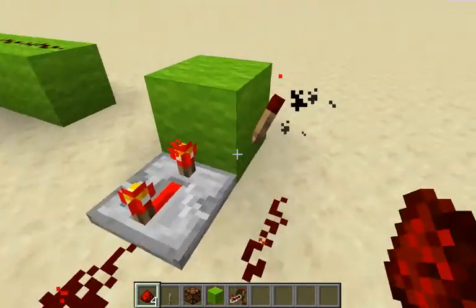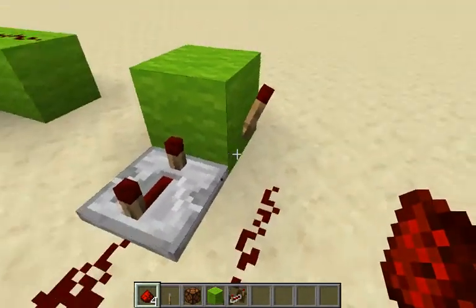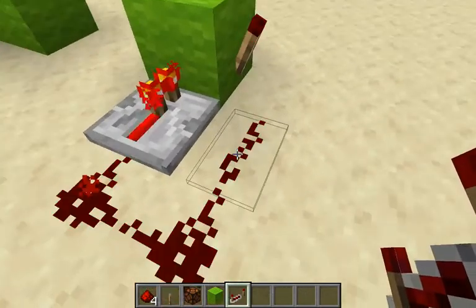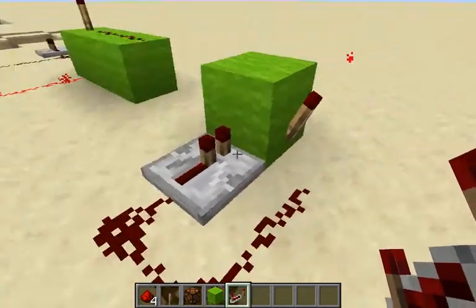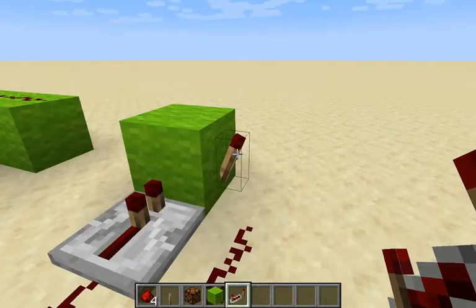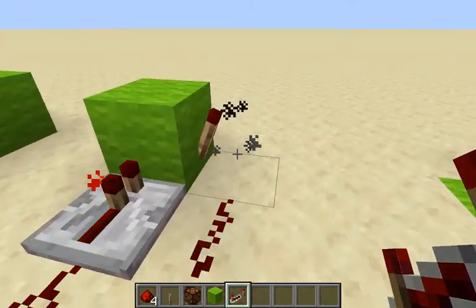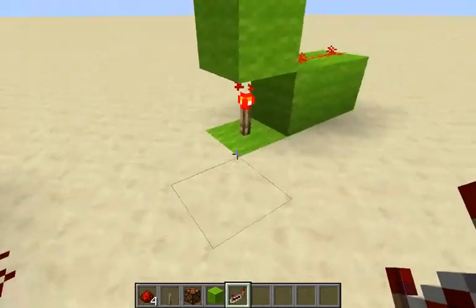When the torch is on, it turns itself off. Apparently Mojang doesn't like my clock idea. But when the torch is on, it turns this redstone on, which turns it off. So this turns back on, which turns it off, and it goes around and around and around.